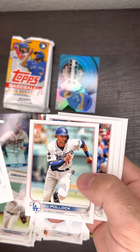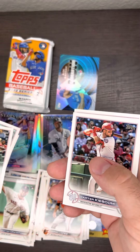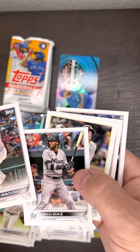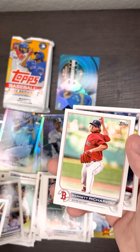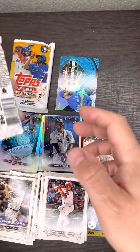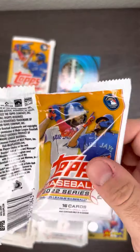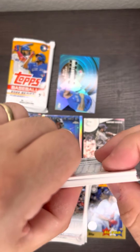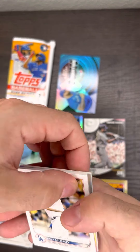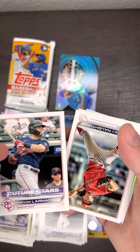Another Red Sox rookie right there — go Sox! Two packs left. Pretty sure you can pull booklets out of these. How cool would it be to get a one-on-one booklet card out of a Topps paper pack? It'd be pretty crazy.